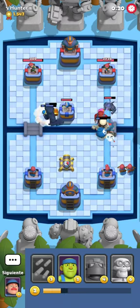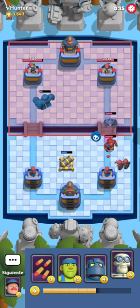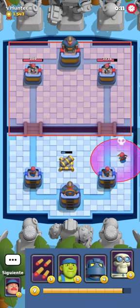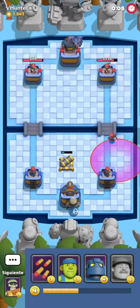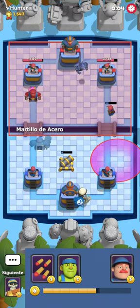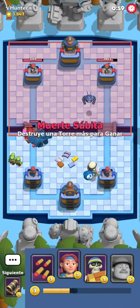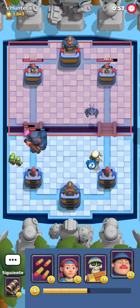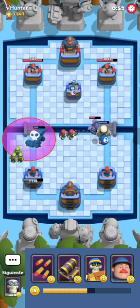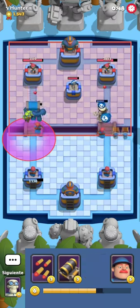I'm gonna play a Ken here just to counter his Drunkard. Right now he should be starting to make some tricks because that's how this deck works. We're gonna get away with a pretty clean defense. I'm gonna set up a Bombskeleton into his Super Devil, and if he tries to strike me on the opposite side — which he does, the best play obviously — I'm gonna defend the General with the Steelhammer and get a good trade. If you don't defend perfectly, it's counter push time, and right now we get a full on counter push.